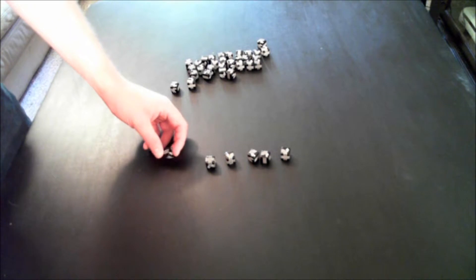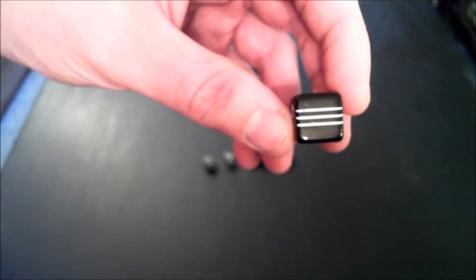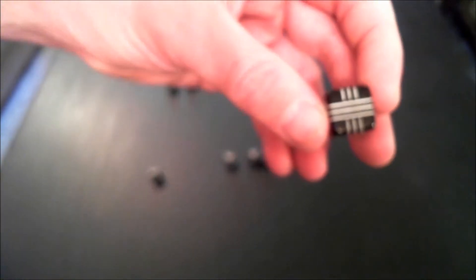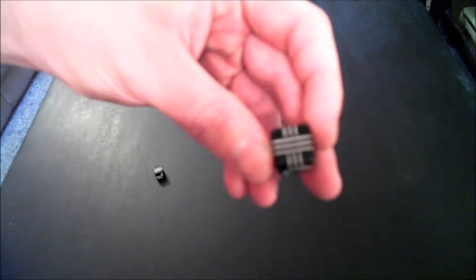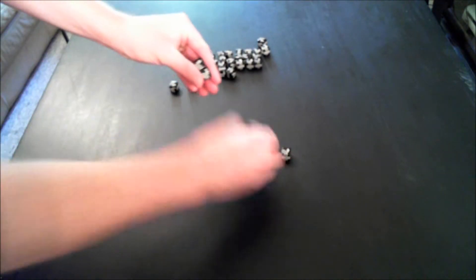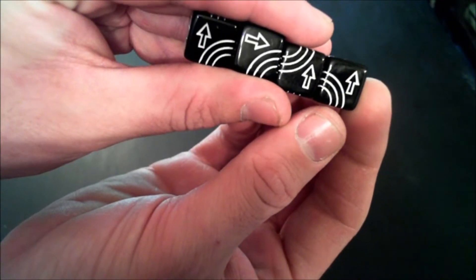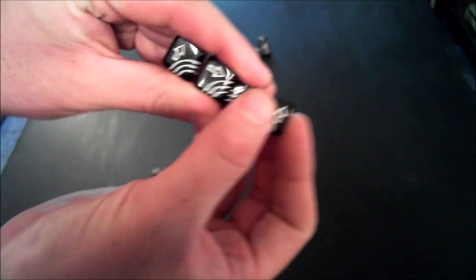Unlike normal six-sided dice with numbers, these have six different custom faces. You have your basic die which is just a straight line road. Then you have crosses — a better way to think about them would be highway overpasses. And then you have four different dice each representing the corners of different roadways, so there's a different corner on each of those and they have an arrow pointing in a different direction.